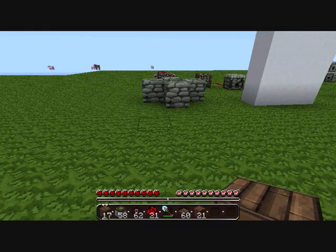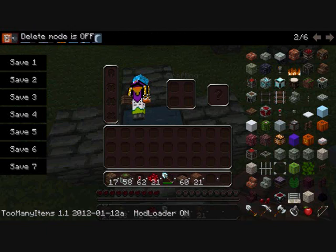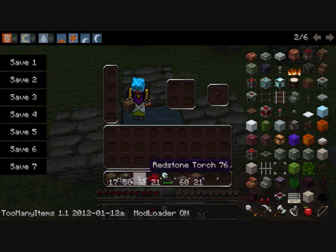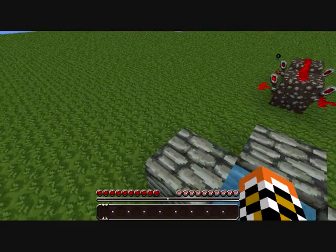Now, over to this. You'll need one stack of wood to be sure, one stack of sticky pistons to be sure, one stack of redstone to be sure, a diamond shovel, one stack of pressure plates to be sure, and some dirt to fix the things that you destroyed. Now let's make that one.